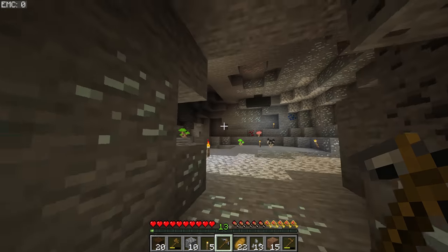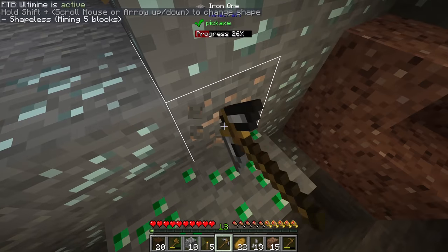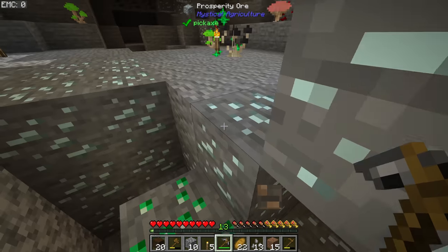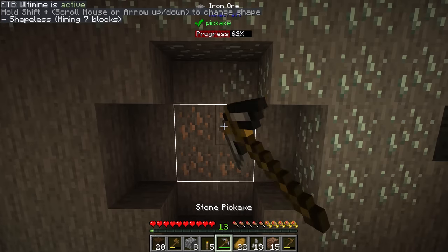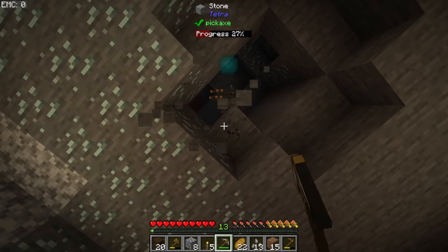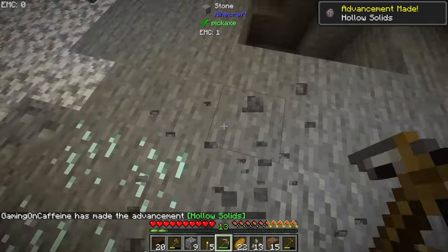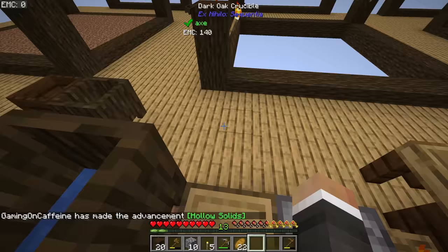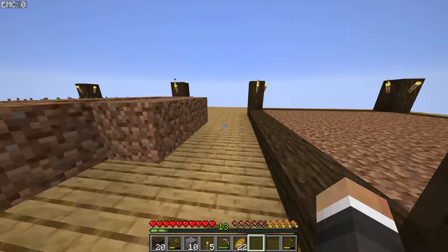Let's quickly mine a little bit of iron. FTB Ultimine makes light work of that whole vein of ores. We'll do the same up here. At the very end of the last episode we managed to get two buckets of water, so we do have an unlimited water source available to us now, which is going to make it a lot easier to make clay going forward.